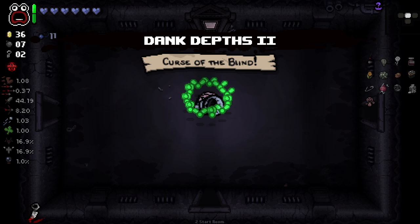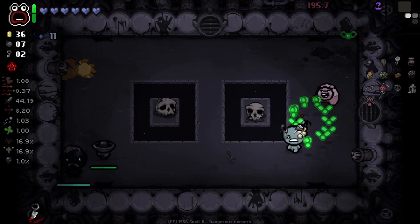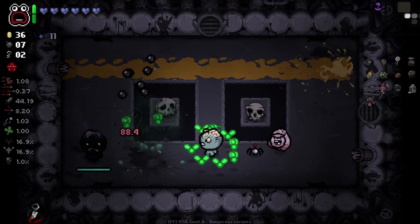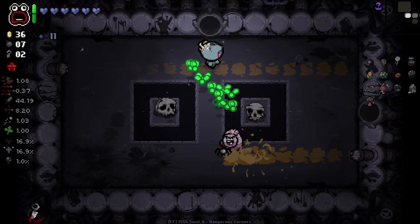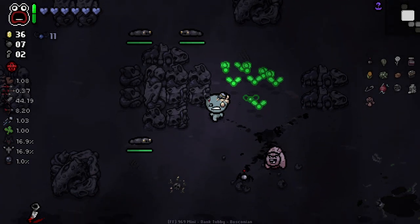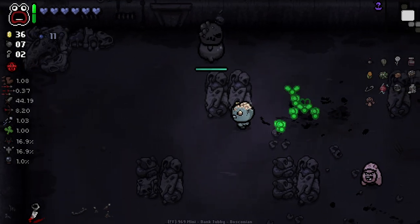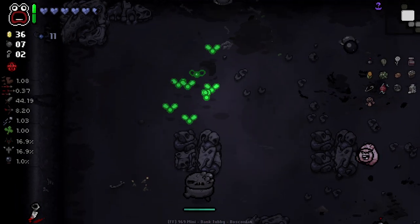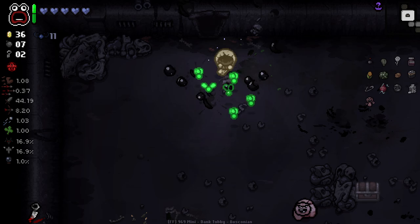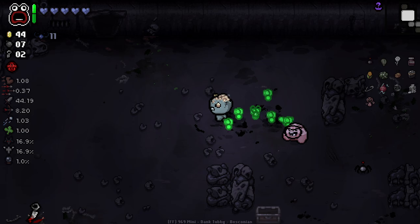Keep it going — hopefully we get an angel deal back eventually. Not like we need one, but you can only hope. Now with Spider Mod we can see we're doing 176 damage with these explosions sometimes — but our basic ones are doing 88 damage. I can't believe that hit me — fuck you.